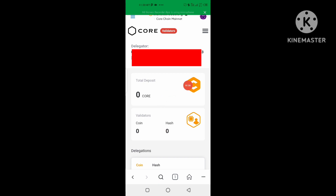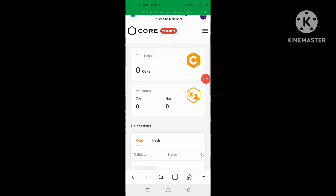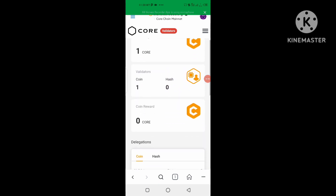Once you click 'My Staking,' this is what's going to show you. It's going to show you the total number of CORE that you've delegated — the total amount you've staked. It will also show you the total amount of your reward.